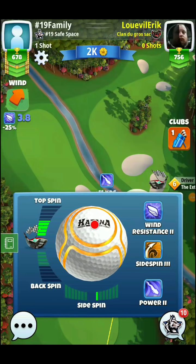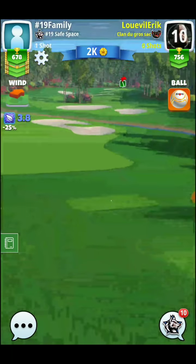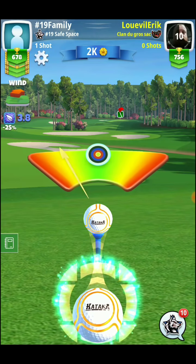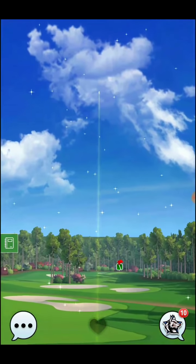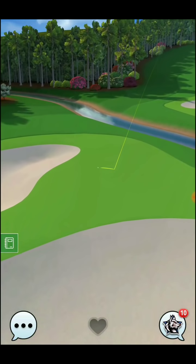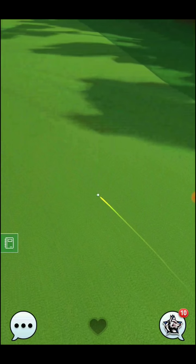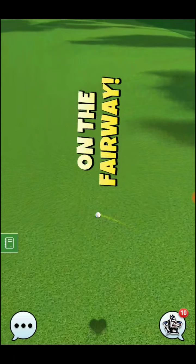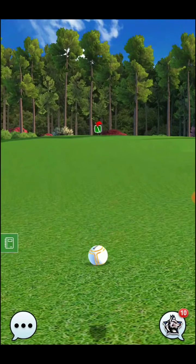We'll see what our opponent does here. He's got an extra mile 6 and a katana ball. With four winds, he won't have to overpower this one much — about halfway overpower. He definitely doesn't need full overpower, but that will be a nice shot. Anything perfect or great left will be okay. That's how you would play that shot — it was well executed. An extra mile 6 and a katana ball to make the shot.